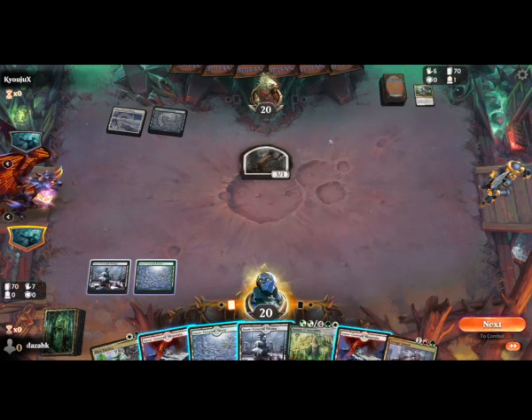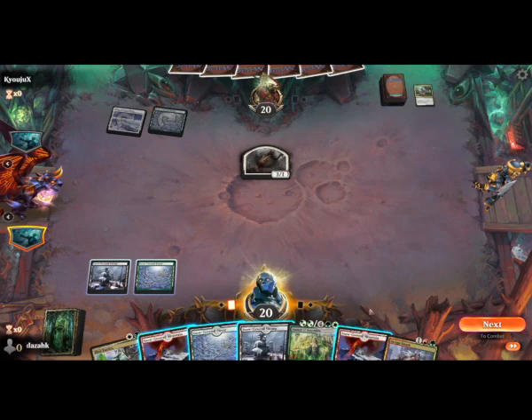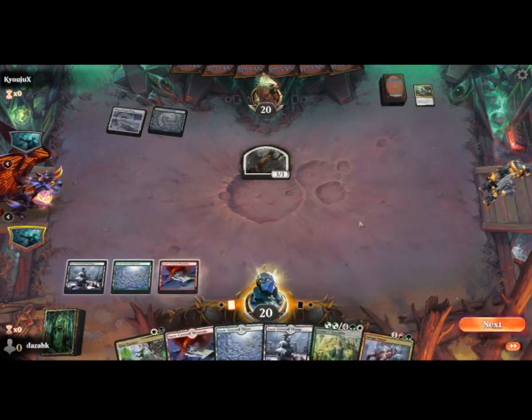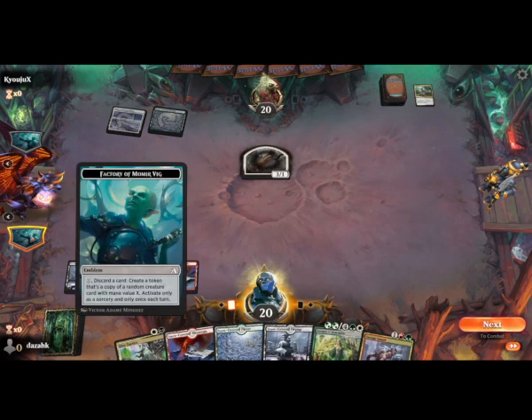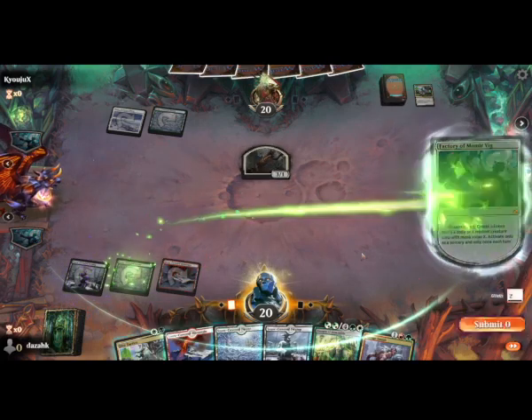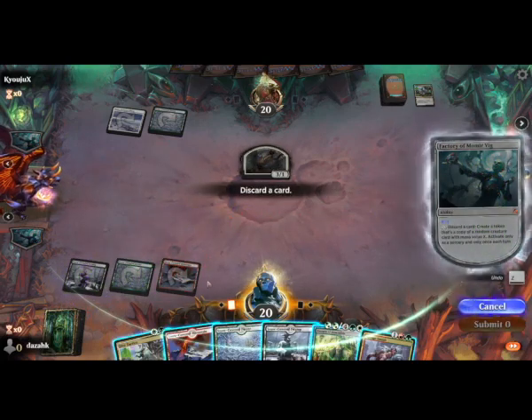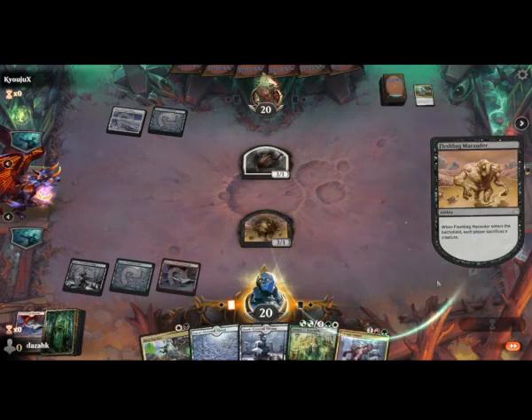He managed to get a 3/1 creature, so that's not bad — that's a clock. We're definitely going to make something. So we'll drop the extra mountain, try and make sure we've got one of each colour if possible.